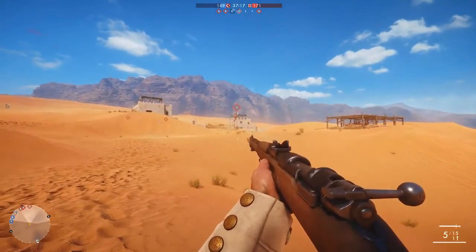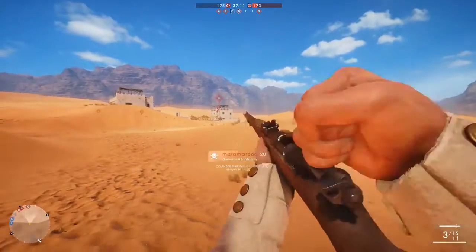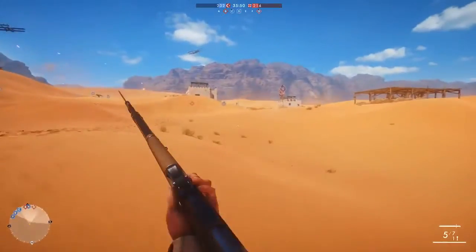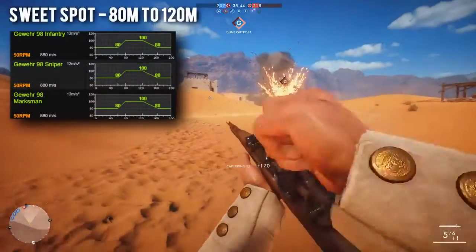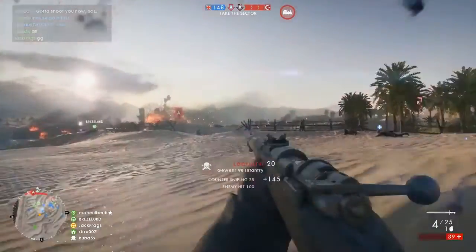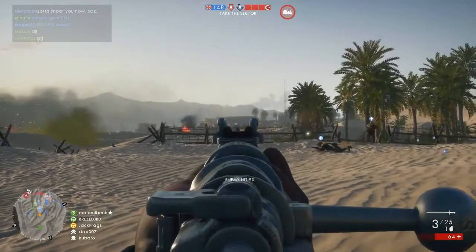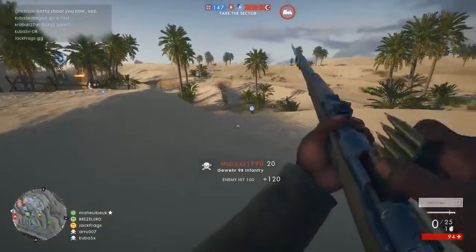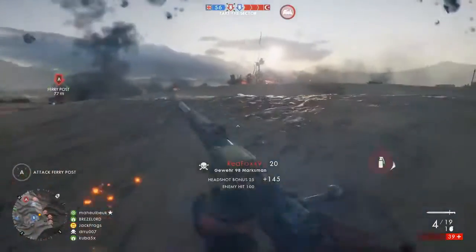The penultimate Scout rifle is the Gewehr 98, and the one-hit kill sweet spot variants are the Infantry, Sniper and Marksman. This rifle just looks badass and DICE have absolutely nailed the animations on it. The sweet spot for these three variants starts at 80 meters and ends at 120, so you're getting into long range territory. The Marksman version is my personal favorite — I love the crosshair on it, and as far as I know you don't get scope glint when you zoom in, so it's a stealthier option for long range shooting if you don't want to give your position away.